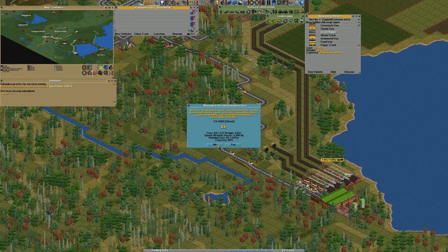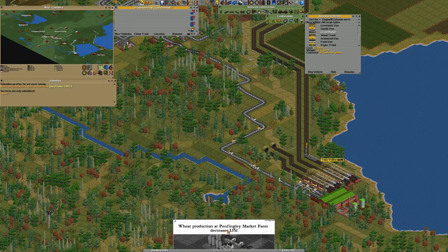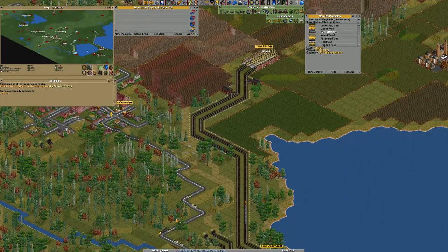We just got a new locomotive — it's a diesel, CS4. Has high running cost, more power, but lower speed. I didn't want to click no. Not much I can do.